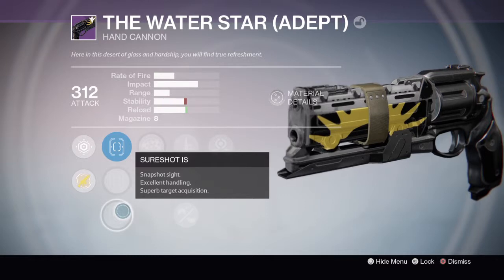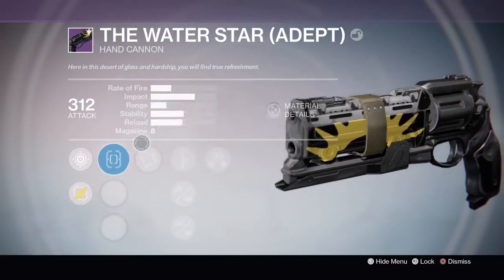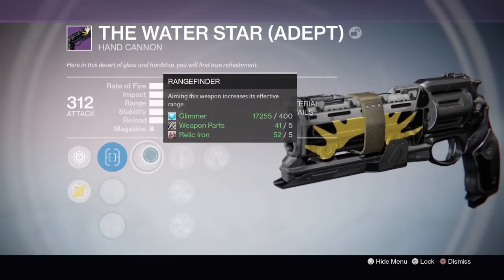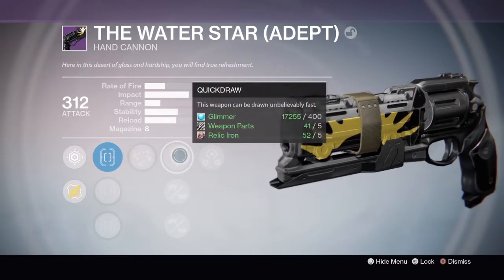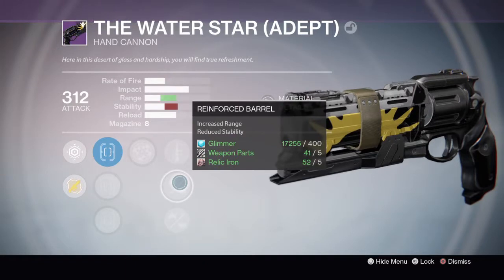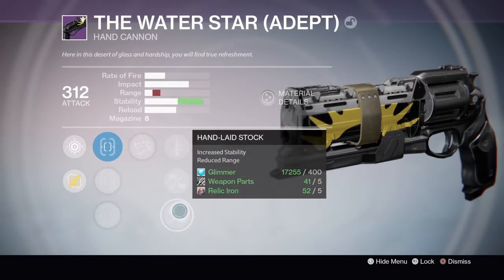We have snapshot sight. Now we're going to the range finder - aiming this weapon increases its effective range. This is pretty nice; effective range on the hand cannon is very useful. Can be drawn unbelievably fast. Not really too useful. Increased range once again.